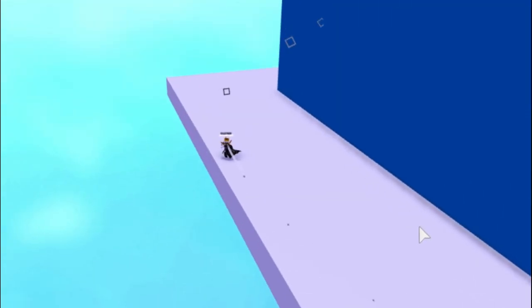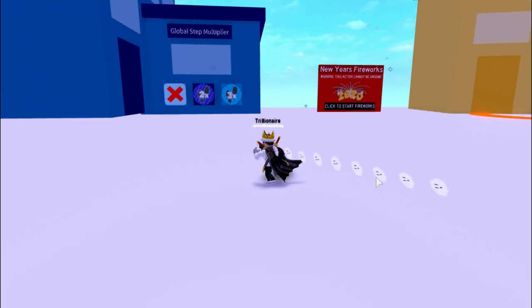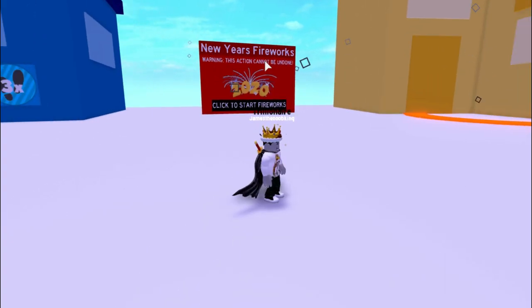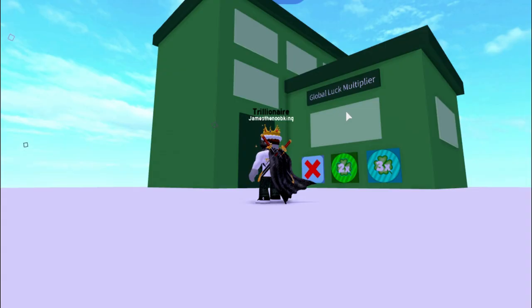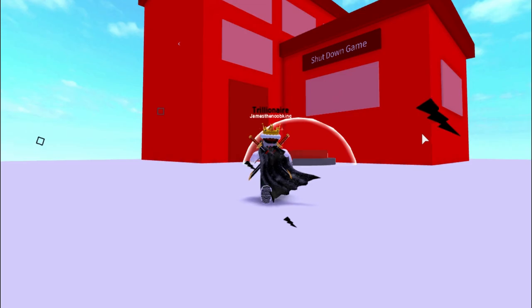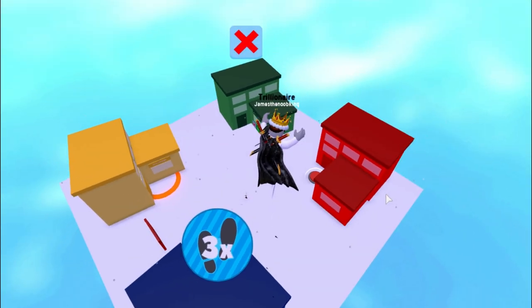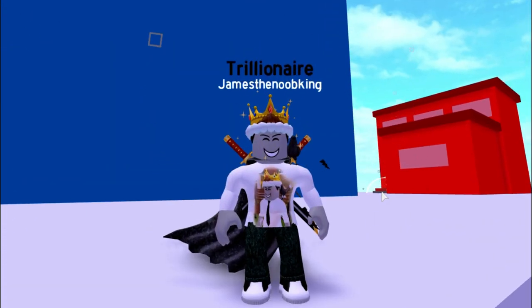Alright guys, we made it and we are in. Basically anyone can do this and this place is actually pretty cool. There is a global step multiplier, we have the new year's fireworks, the global messenger, the global luck multiplier, and also the shut down game button. These are very cool, but there's also two secret leaderboards in this area. I'm going to show you guys right now.